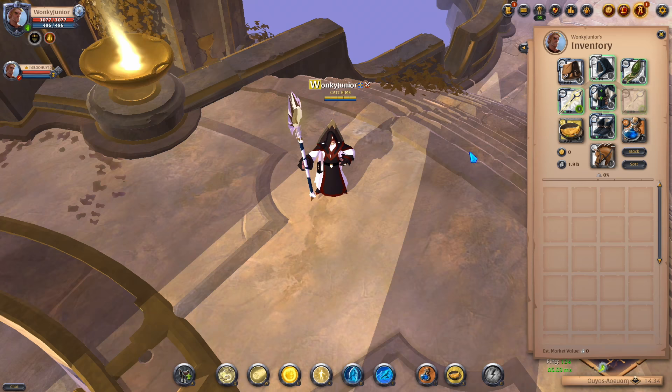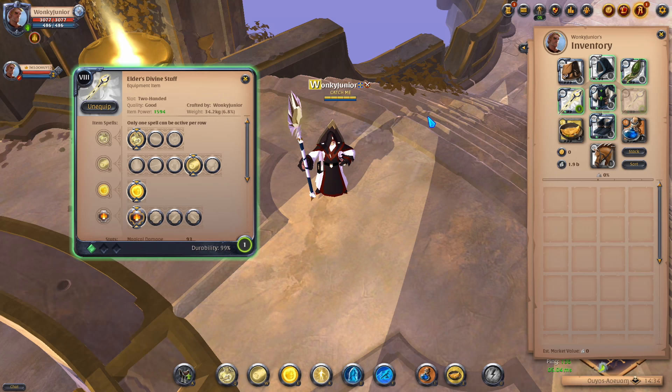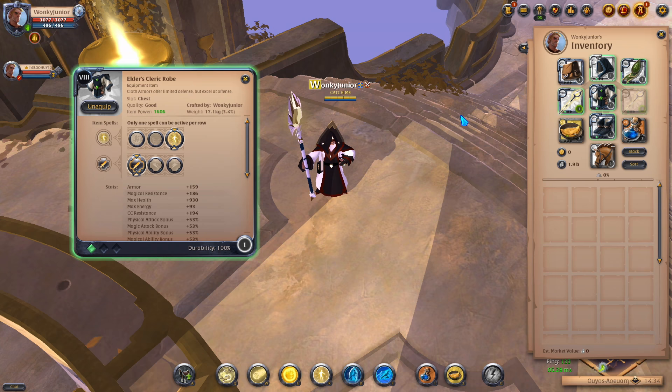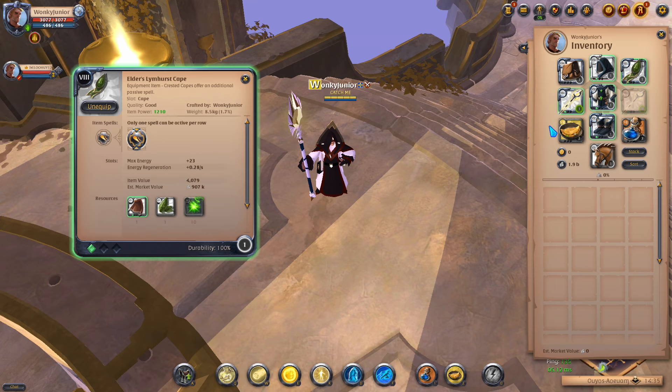Moving over to the second healer build, which is the Divine Staff — it's meant for PvE, so that means fame farming, hardcore expeditions, and so on. For the weapon of choice, you pick the Divine Staff and go with the first Q, fourth W, and first passive. For the helmet, I went with the Cleric Cowl and selected the third ability and first passive. For chest armor, I picked the Cleric Robe and went with the third ability and first passive. And lastly for shoes, I chose the Cleric Sandals and went with the third ability and second passive. For capes, I picked the Limhurst Cape, and for consumables I went with the Pork Omelette and energy potions.